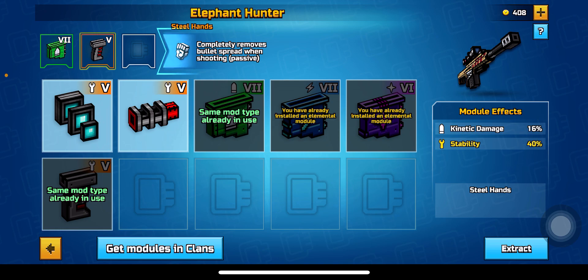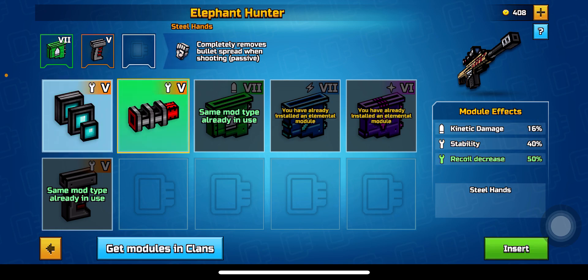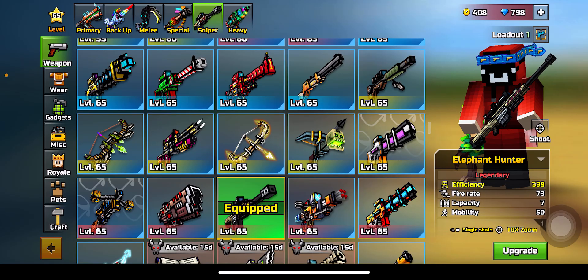Okay, but next game I'll be using modules. I'm gonna use this module - zoom or reload decrease. I have 10 times zoom... wait, 10 times zoom times 15% - that's like 11.5 zoom. That's pretty good.